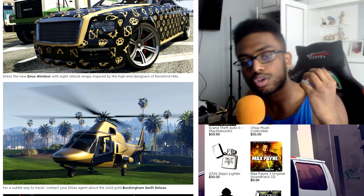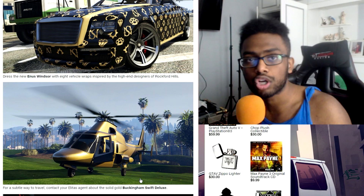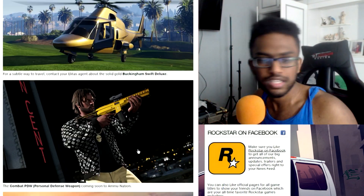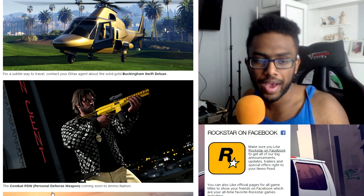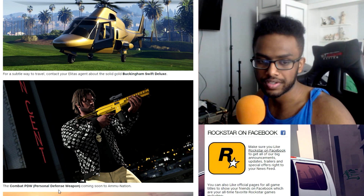Moving straight on to a new helicopter — we've got a Buckingham Swift Deluxe, nice gold wrap. They're going for luxury vehicles. And for weapons, we've got a high-tech combat PDW. Someone already mentioned this a while back, it was leaked, and it's confirmed — the personal defense weapon.